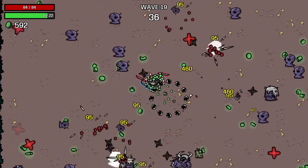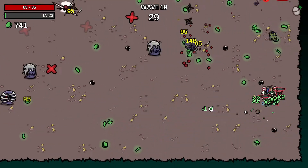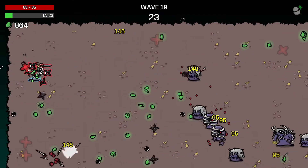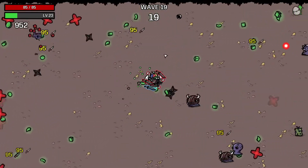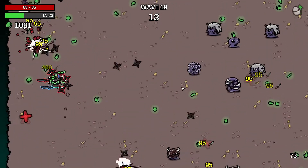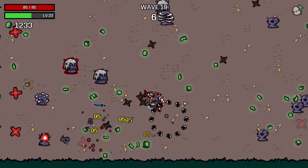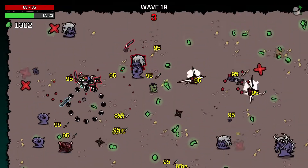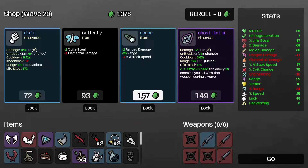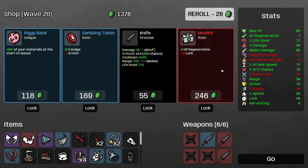I wish I got another red weapon — I hope I get another one. I'm not being hit almost at all, so triangle of power is a pretty safe choice for this character at least. Let's get the 15 luck and hope for a red weapon. Medikit — damn. Bunch of interesting items but okay, I'll take it.